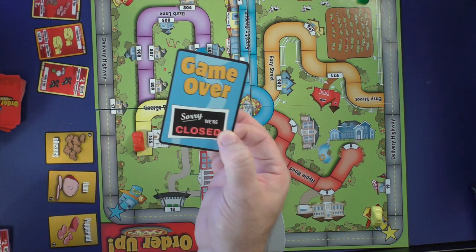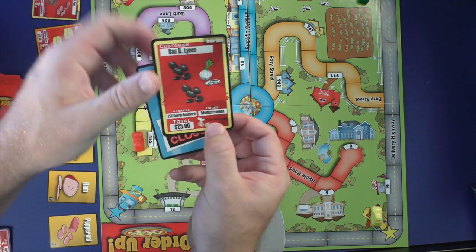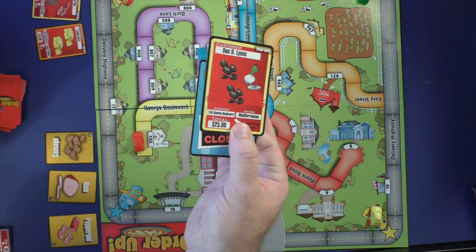When the game over card comes out — which was shuffled halfway through the deck — the game ends. You add up how many dollars you were able to earn, and the player with the most dollars wins the game.